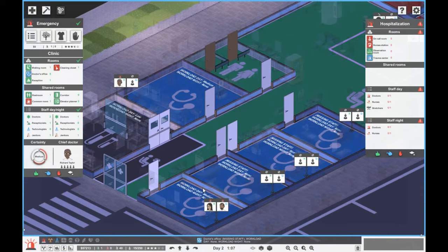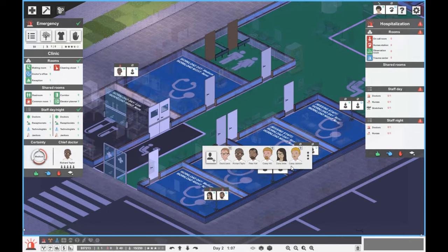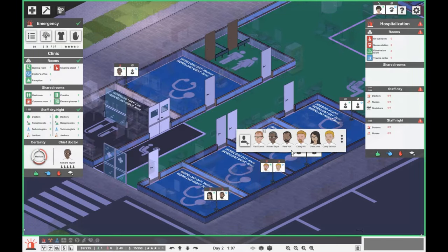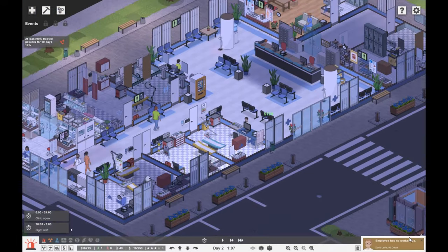So those are the doctors that we currently have in. We've also got Casey at night. Let's say Casey goes into that room. Here goes David Lewis into his. Now here we can get a new doctor — let's go for Jordan. Jordan looks good. So that's one more doctor for the day.